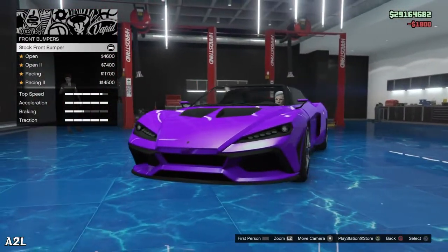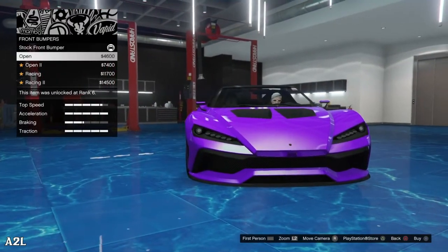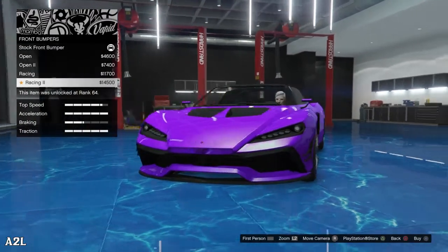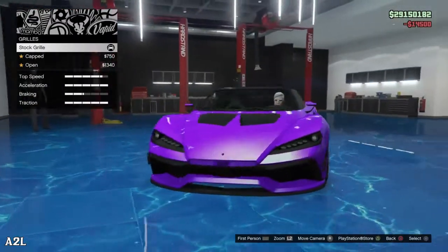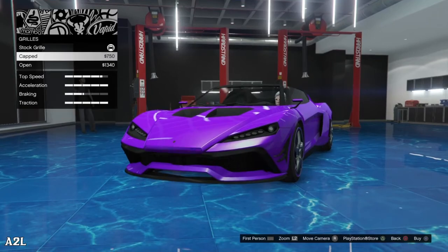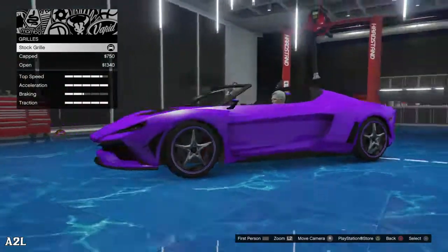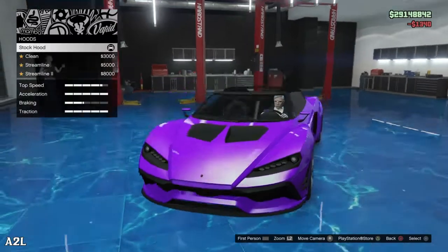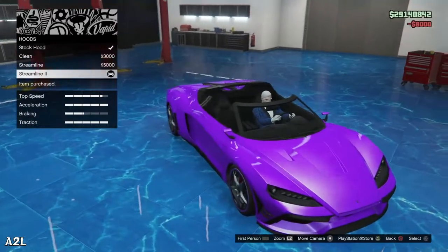Front bumper — we just have four options. We have the open, just the stock with the sides there, Open 2 where we lose the splitter to the front, and Racing and Racing 2 which add canards and bring the splitter back. Grill — there's only two options: the capped and the open. Hood — there's only three options: the clean, streamline, and streamline 2. Let's go with the streamline 2.